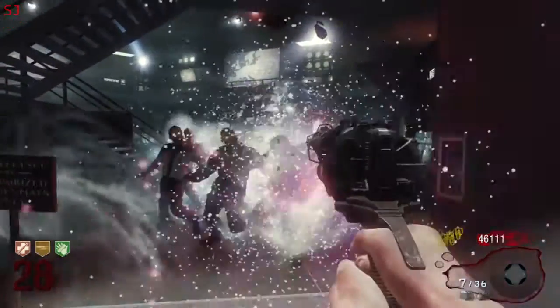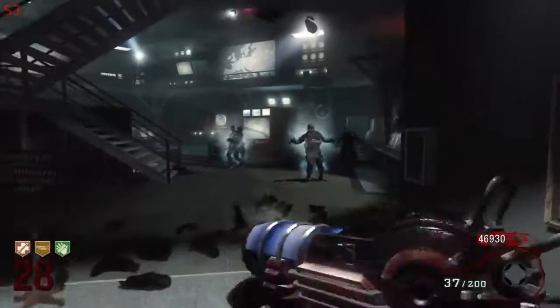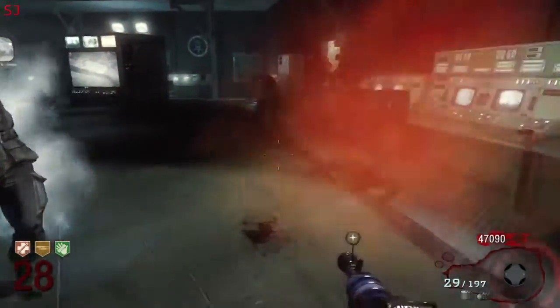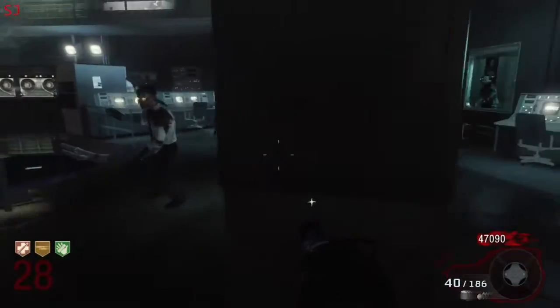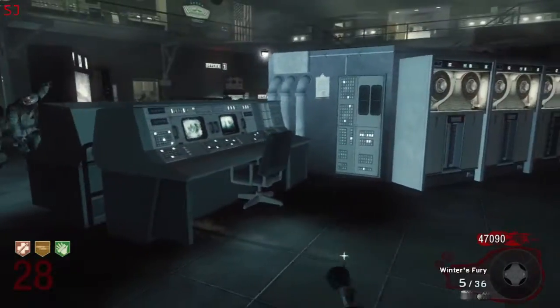Otherwise the Wunderwaffe is obviously a classic. It's a great weapon in Der Riese, especially Pack-a-Punched. But it doesn't kill the whole swarm of zombies all at once in the way that the Thunder Gun does.